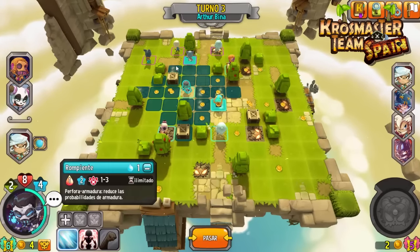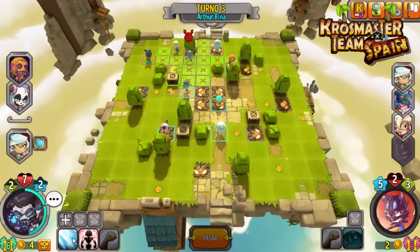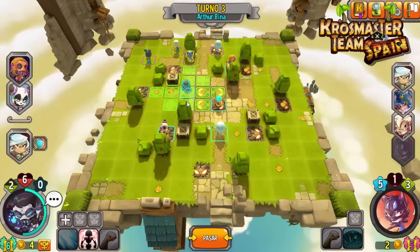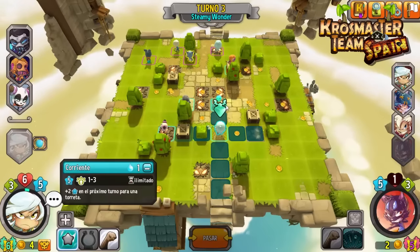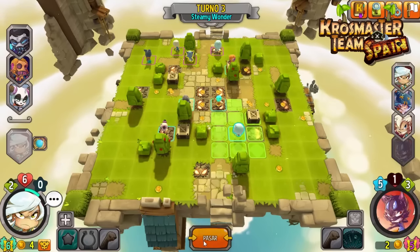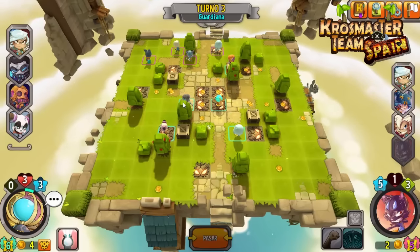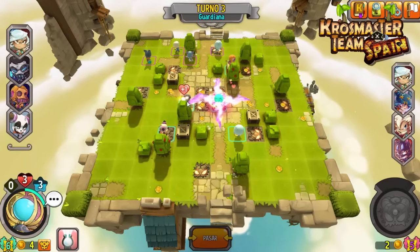Primer crítico, le hacemos un poquito de daño. Vamos a seguir golpeando con contundencia, otro crítico. Se nos queda uno de vida. Ahora tengo que venir sí o sí aquí, tengo que curarme con la torreta de Steamy Wonder. Ya he visto que el equipo tiene mucho damage. El tema de las curas le va muy bien. Esta torreta puede curar hasta cuatro, en este caso le hemos curado dos. Dejamos a Artur con 8 de vida, y con esto mínimo 9, máximo 10. Lo dejamos a 9, perfecto.